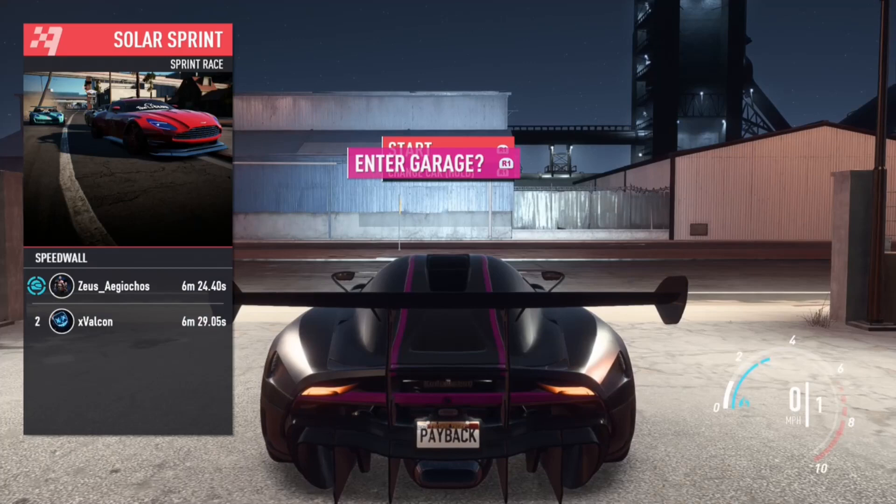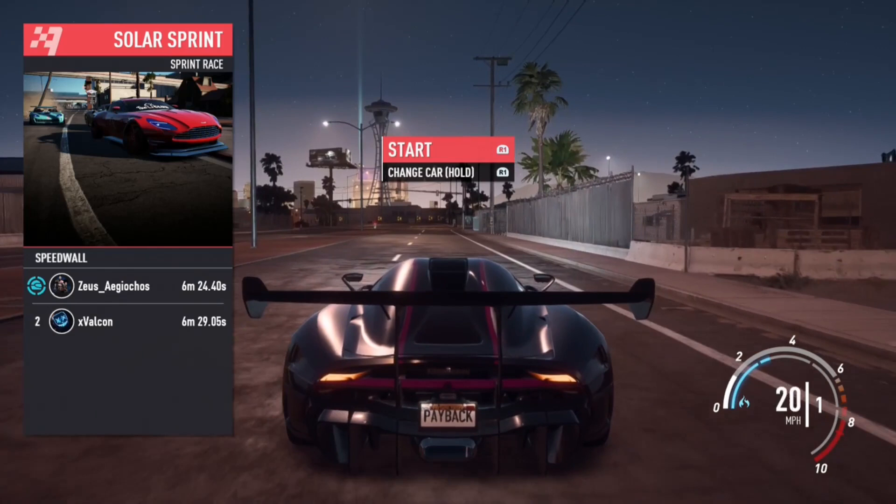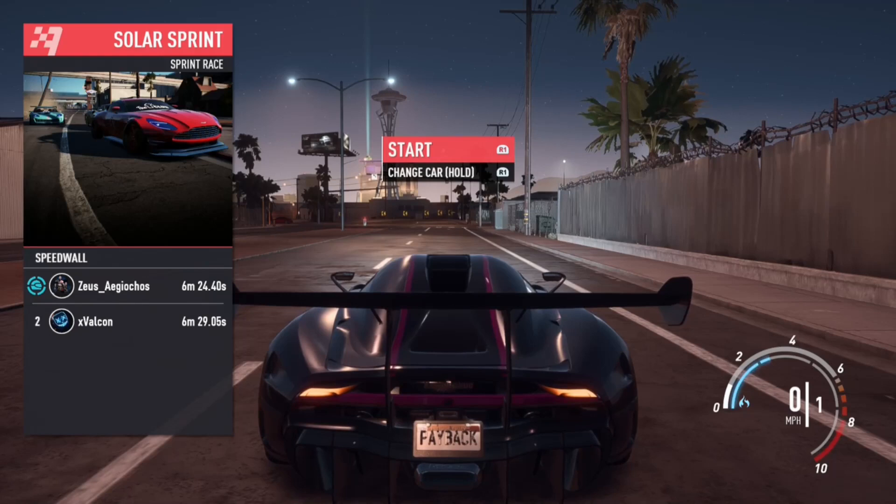The way this glitch works is that since we're trying to trigger the 'event failed' text, we're going to have to start the race all over. That's where the glitch comes into play because each time you restart the race, it stacks up the race — the original prize for it, which is $50,000 or points.